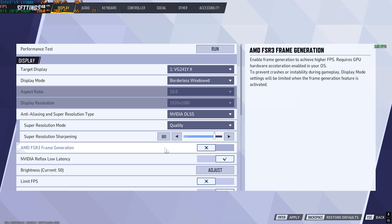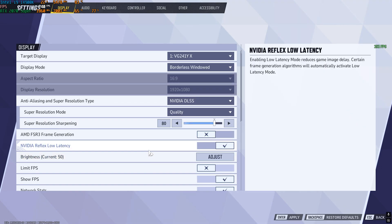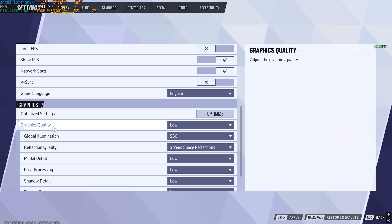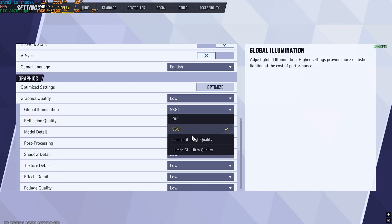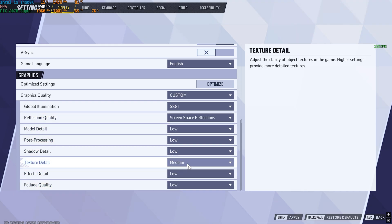AMD FSR3 Frame Generation should be turned off as it induces input latency — though you can enable it for extra FPS at the cost of latency. Turn on NVIDIA Reflex Latency if available. Limit FPS should be off, Show FPS and Network Stats should be on, and VSync should be off. Set Graphics Quality to Low, Global Illumination to SSGI, and Texture Detail to Medium or High. Press Enter to save, then click Confirm and enjoy your game.